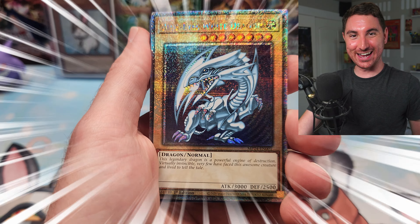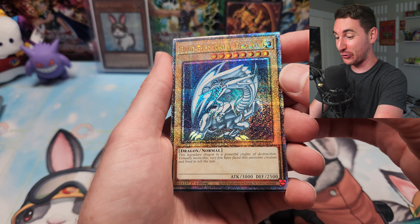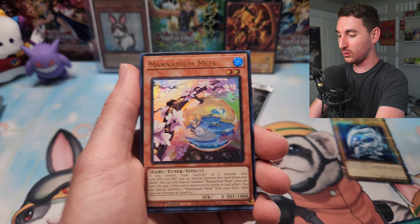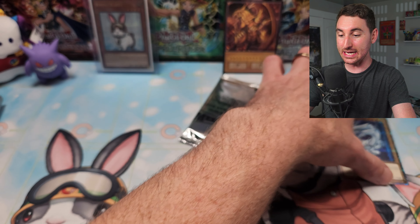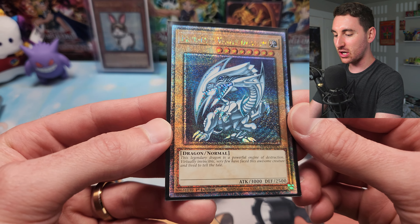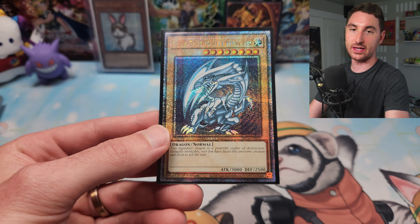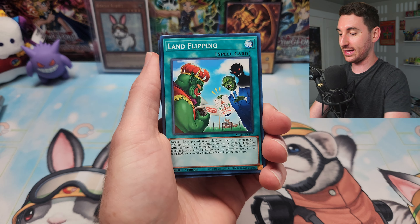Blue-Eyes White Dragon! Quarter Century Rare! This card is like $25 or more on pre-sales — some places have people buying them for $30 already on pre-order. That card looks insane! That was like the main hit I wanted from this product. I'm so glad they gave us the Starter Deck Kaiba art for that QCR. That's the most iconic Blue-Eyes art there is.